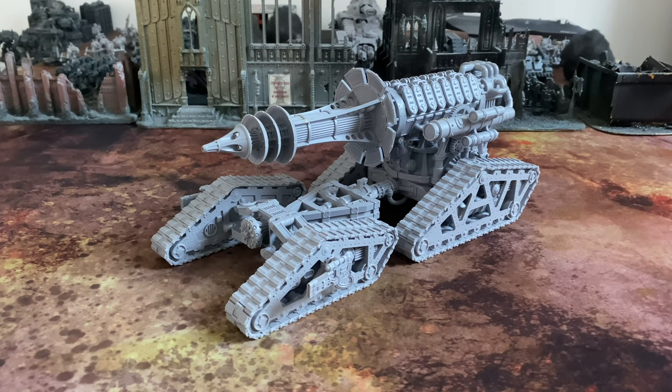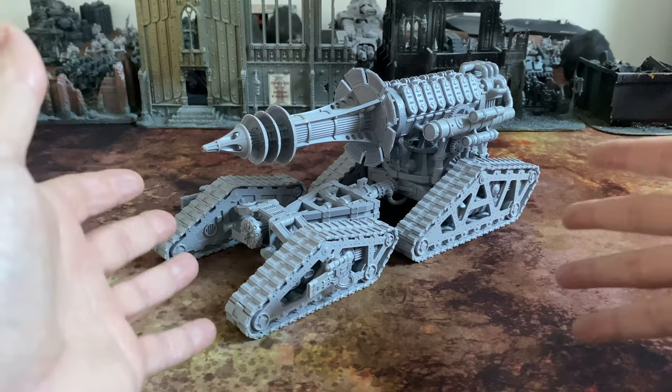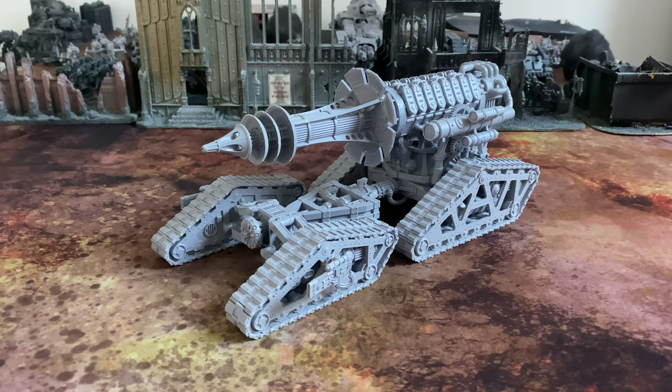Welcome, fans of the Horus Heresy, masterworks of the Omnissiah, and sonic weaponry writ large. Thank you very much for joining me for a model build, tactics, and rules review of this magnificent machine — the Mechanicum Ordinatus Minoris Ulator. This is a full resin model from Forge World's range for the Horus Heresy: Age of Darkness game, and it is a massive super heavy Lords of War category vehicle.